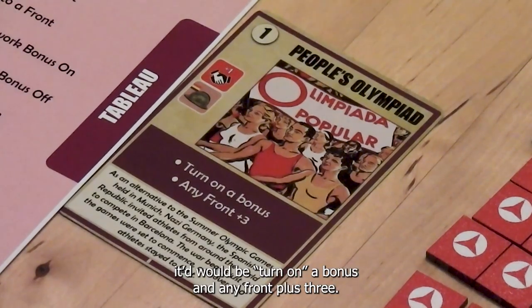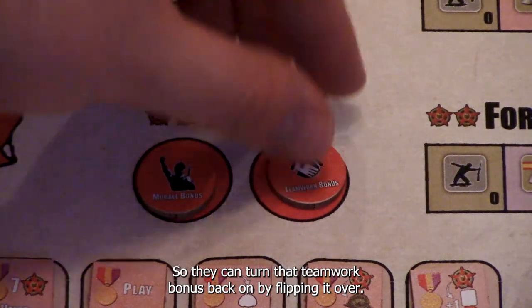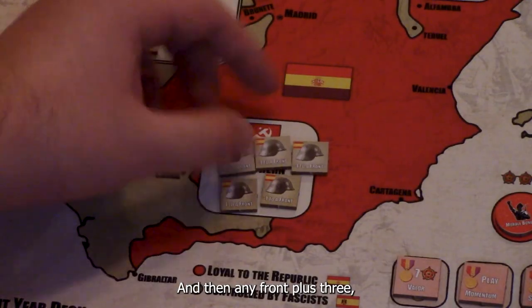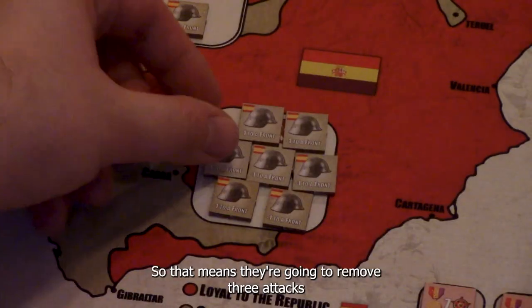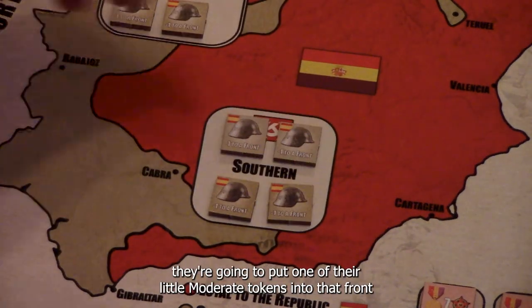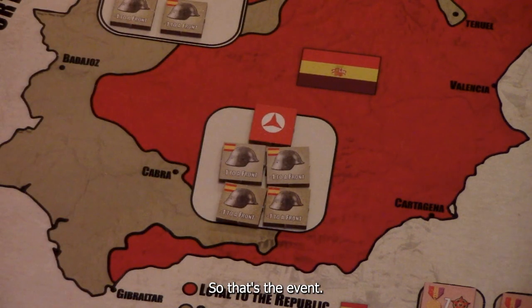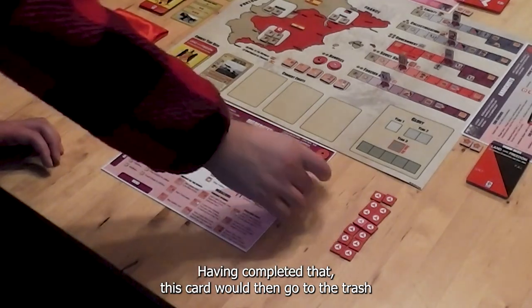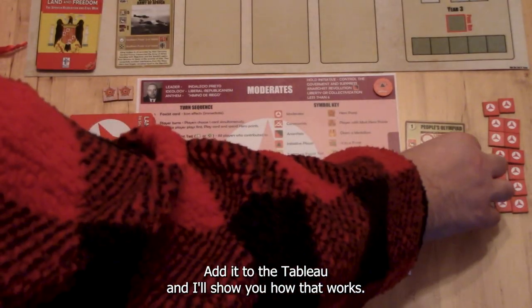This event, if they choose to do that, would be: turn on a bonus and any front plus three. The Teamwork Bonus got turned off because of the Fascist event, so they can turn that Teamwork Bonus back on by flipping it over. Then for any front plus three, they're going to support the Southern Front because they want to pass this test — removing three attacks off the Southern Front. Because they supported the Southern Front, they put one of their little Moderate tokens into that front to show they contributed. Having completed that, this card would then go to the trash and return to the game box. The other option would be to not do the event and instead add it to the tableau.